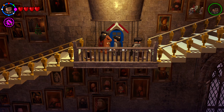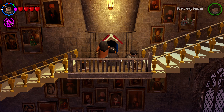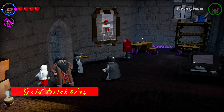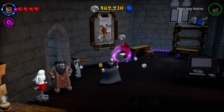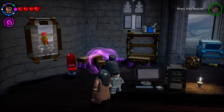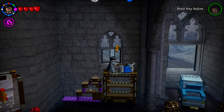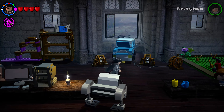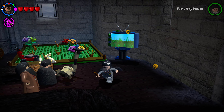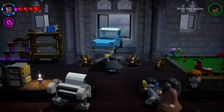Go back to the blue door in the grand staircase and shoot it open to enter the Muggle Studies classroom. To get the golden brick here, free three bunnies: shoot the owl picture to drop a mail item into the mailbox; build a staircase from materials to reach the top shelf and shoot the item there; and shoot the TV on the right four times. Once all three bunnies are spinning in their wheels, the golden brick spawns.